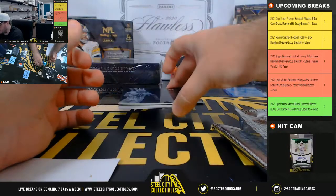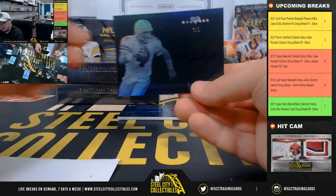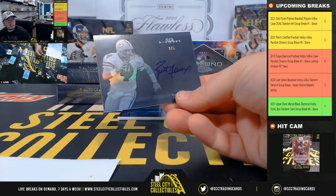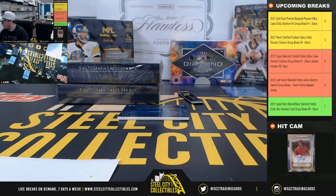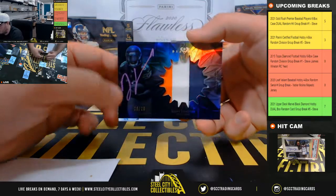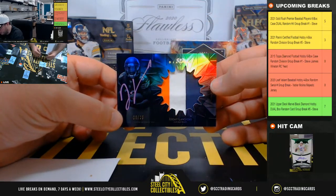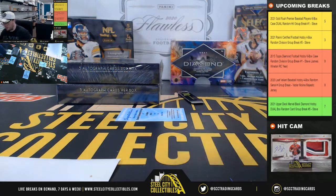Big time hit — number three of five, Brett Favre! Beautiful autograph there, Brett Favre three of five, and the NFC North goes to John. Really nice hit there, John. Next up — rookie patch auto number six of 25, Jeremy Langford, Chicago Bears, NFC North again, going to John.